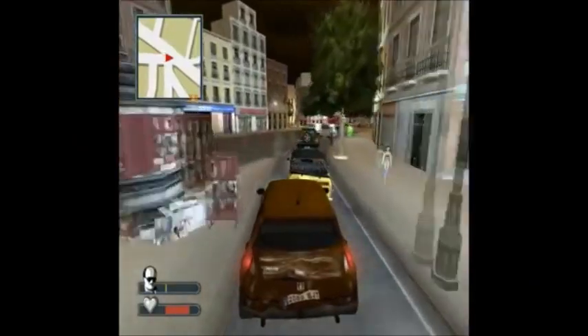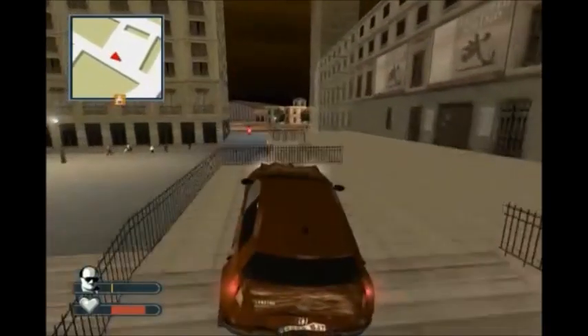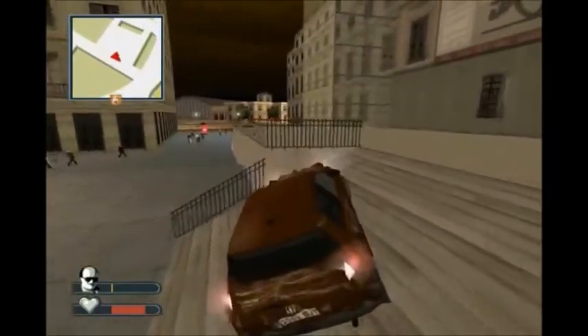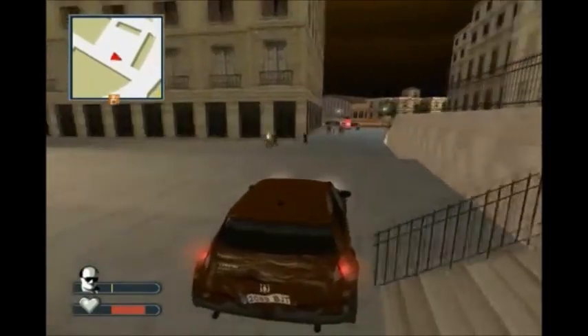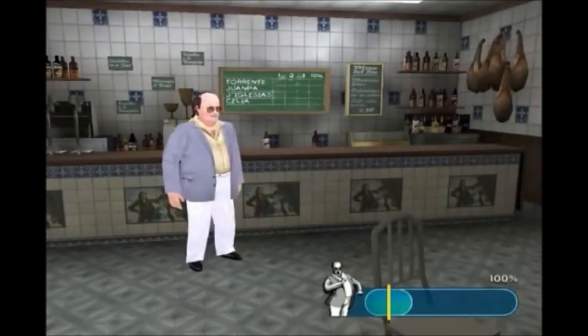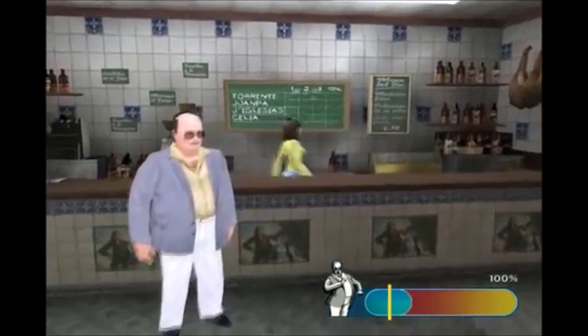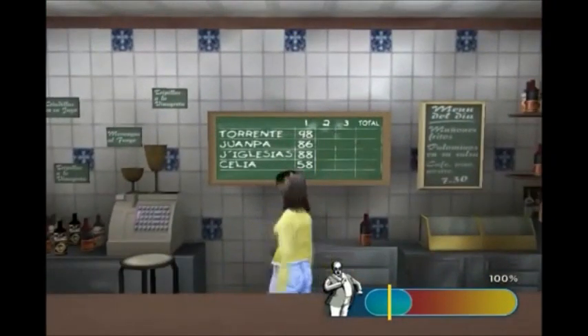Per quanto riguarda la giocabilità, Torrente 3 il Protector è, come i precedenti capitoli, un gioco d'azione. Noi guidiamo il nostro protagonista, il poliziotto pelato Torrente, che deve entrare in azione e uccidere tutti gli avversali che gli capiteranno avanti, a suon di armi improvvisate, calci, pugni e armi da fuoco. Durante il gioco avremo anche la possibilità di girare, interagire con i personaggi, chiedere informazioni e guidare anche dei veicoli. Hanno espanso molto la giocabilità rispetto al passato. Sembra quasi di vedere un clone spagnolo di GTA.